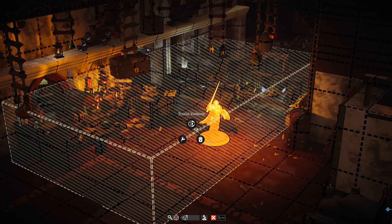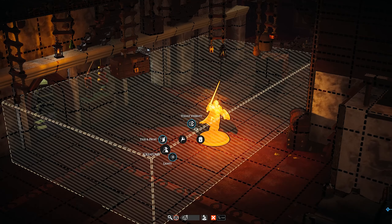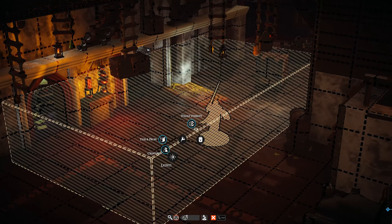The second feature that was added is an update to the height volumes. When creating a new height volume, you can choose to reveal only the props and tiles, or the creatures, or the lights, or a combination of those three options.